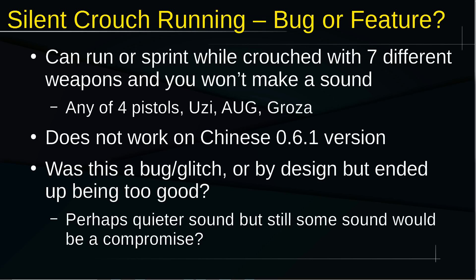This already does not work on the Chinese version 0.6.1 that was just released. I don't know if it was a bug or a glitch — it could have been by design, but then they realized it was just too good and fixed it. I almost think it was intentional because the weapons you can use this with are smaller and can be used more stealthily. I feel like a compromise would be quieter footsteps when using one of these weapons, but there should still probably be some noise because it is quite good right now — kind of game breaking.